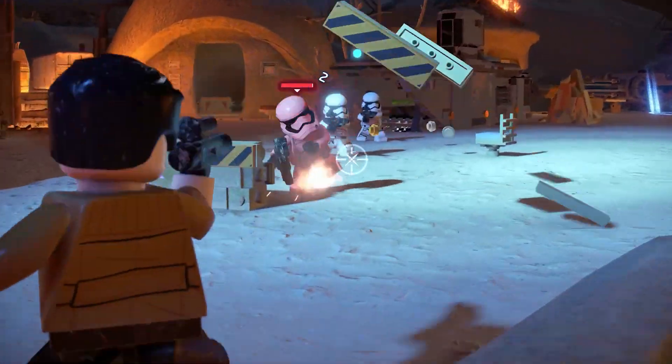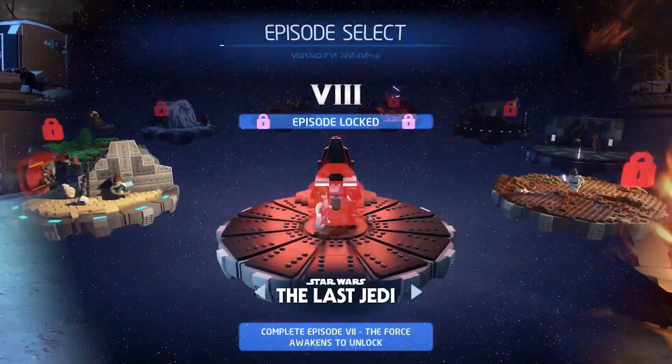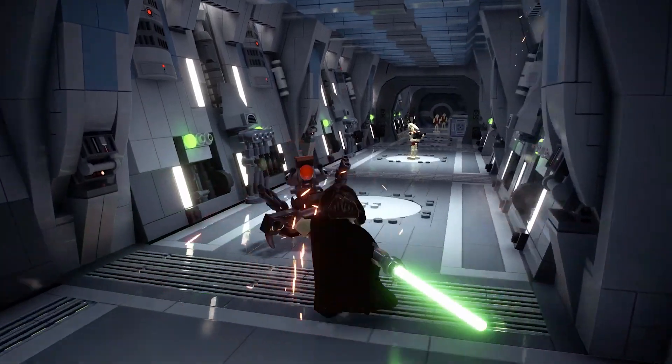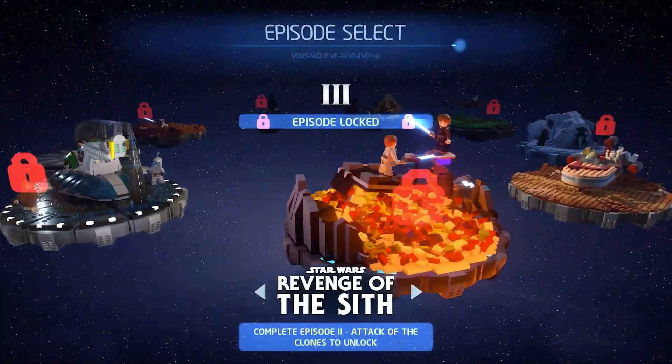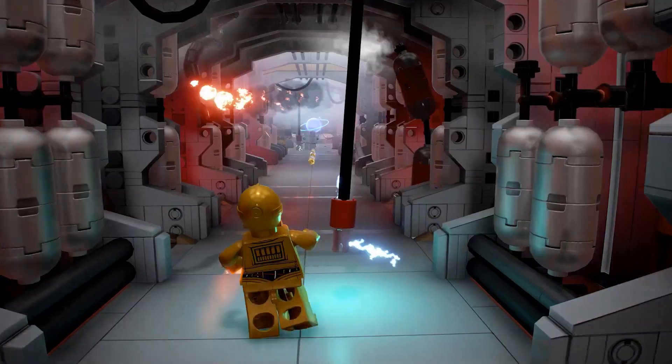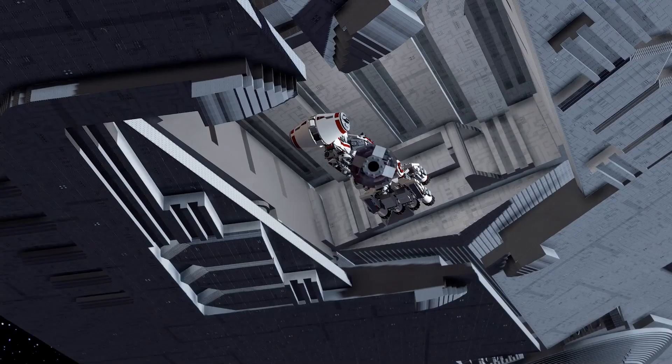Start with Poe Dameron fighting off the First Order in Episode 7. Jump into Episode 1 as Qui-Gon and his young Padawan escape a failed negotiation. Or start where it all began, as Leia sends R2-D2 and C-3PO on a mission that will change the course of the galaxy.